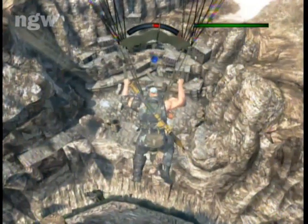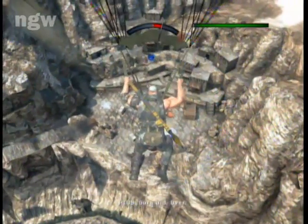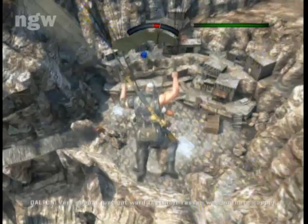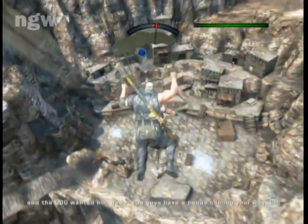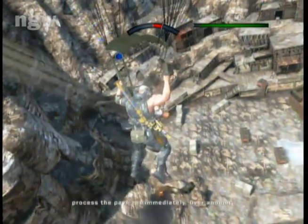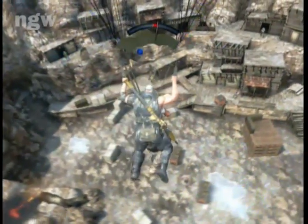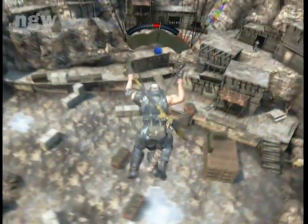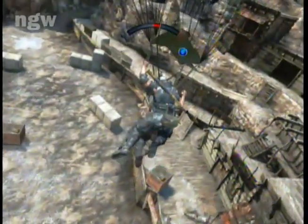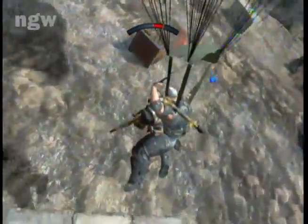You really don't need the rocket launcher for this level because there aren't many helicopters to kill except for that one right there. Right now I'm controlling the parachute flying down and Explicit D is sniping everybody he can. I'm moving around as much as possible because I don't want to get tagged by the rockets flying by — this is on the hardest difficulty and it's really easy to get nailed and end the mission right away.